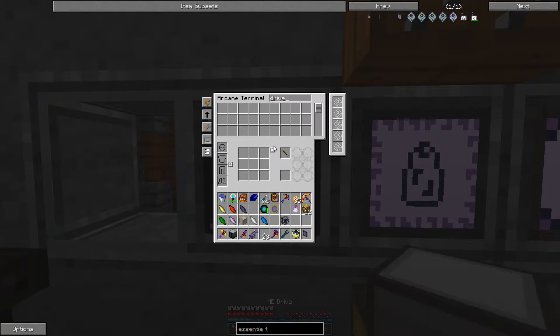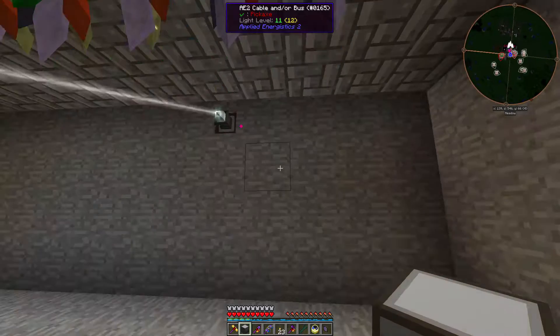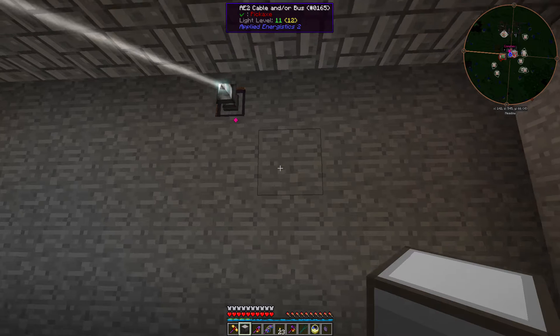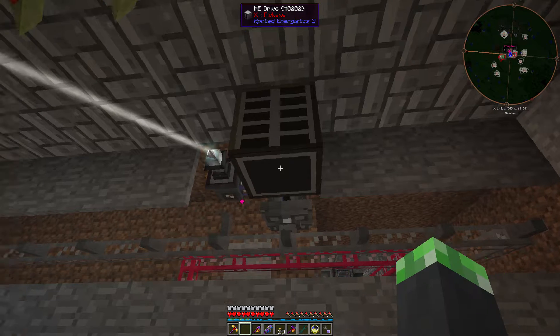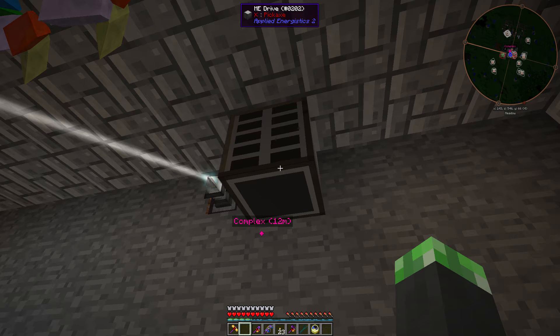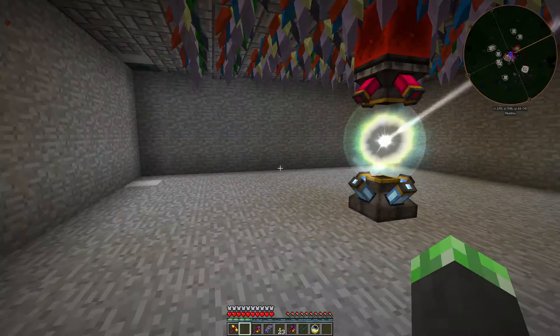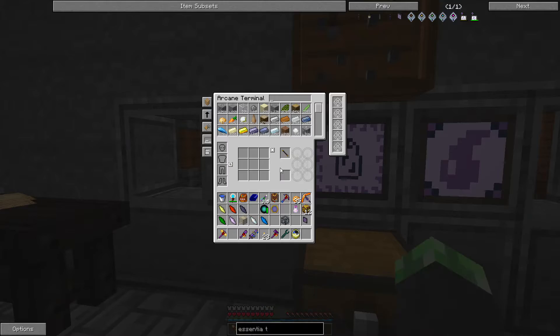I had an extra drive I could use. Let's get my network tool back out. Right here is where the dense cable is. I'm putting it right on the main network because I'm not gonna have a lot in here - it's just gonna be a few Essentia storage drives. I still need an Enderman head.